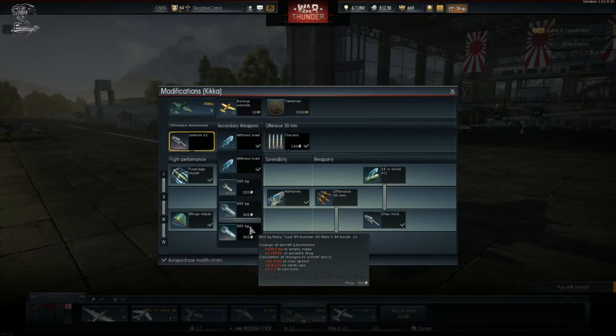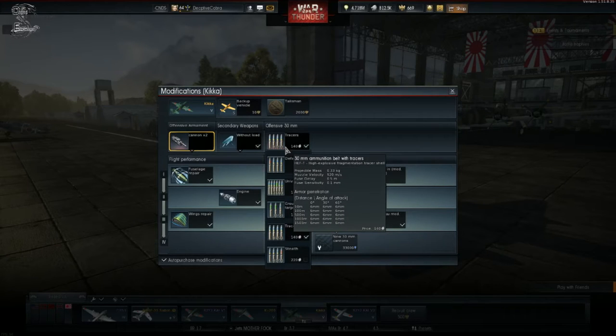Bomb load wise, I really wouldn't bother grabbing it. The 800 kilogram bomb does sound great, and it is a base smasher if you're flying with friends in a squad or platoon — all three of you can drop your bombs and be about equivalent to an actual jet bomber, letting your bomber focus on other targets. Or you can use it to go for a tank column and maybe knock out one or two tanks.